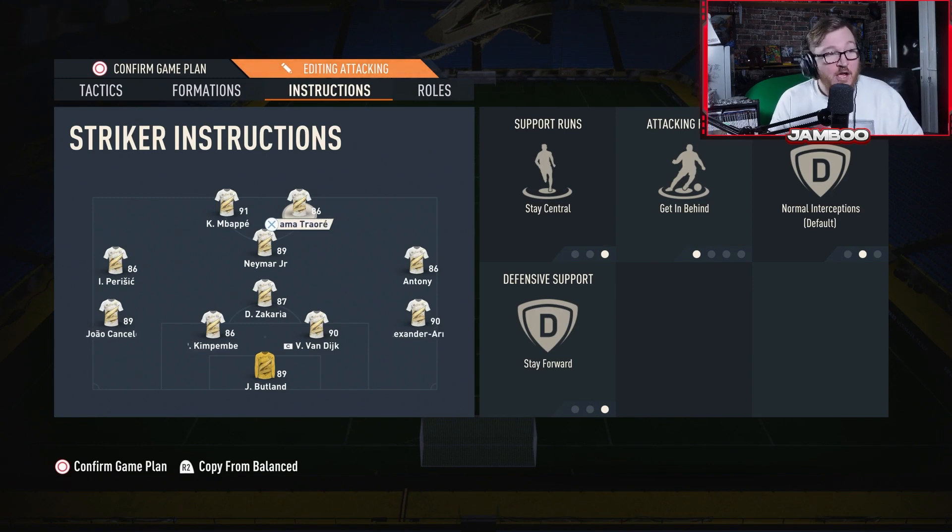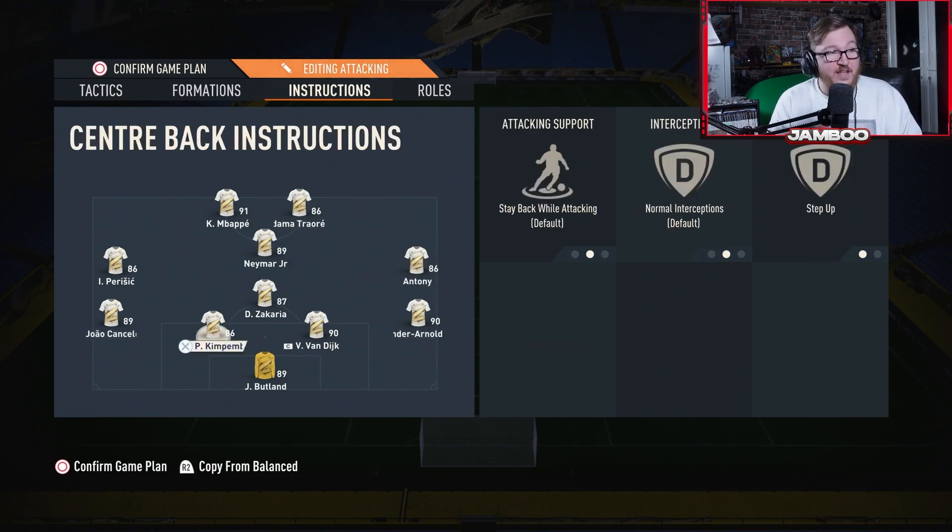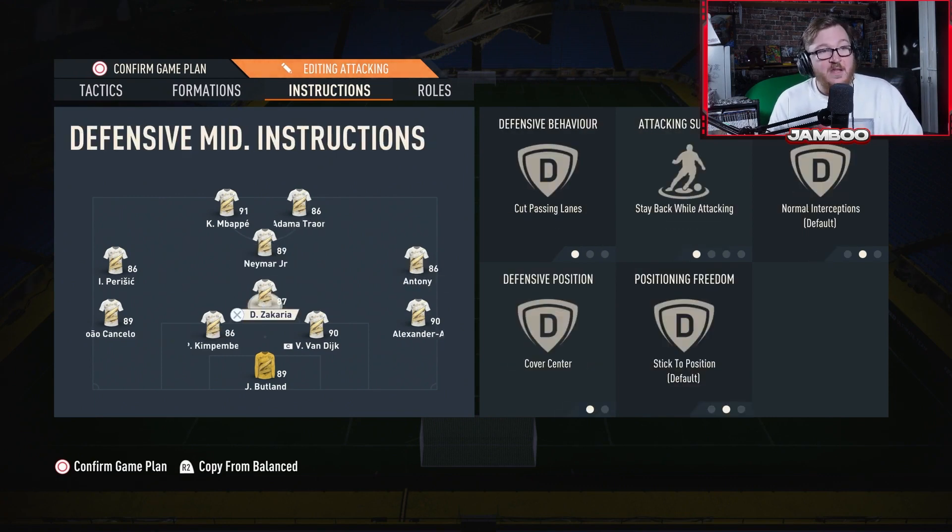For the CDM: cover center, cut passing lane, and stay back. This is your absolute defensive guy. If you can get someone like Vieira in for this role, it's going to work super well — he'll just sit in front of the defense all game, not get involved in the attack, and act as an extra defender, which is super important in such an attacking setup.